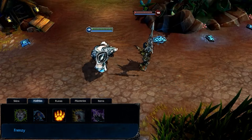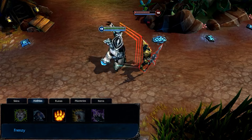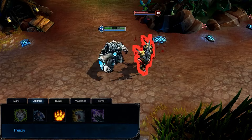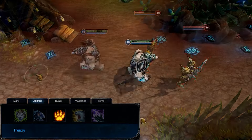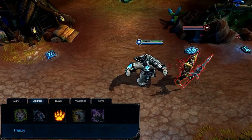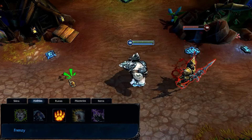Frenzy passively grants Volibear a stacking attack speed buff with every basic attack he makes. Upon reaching max stacks, Volibear may activate Frenzy to damage a single enemy target based on his bonus health. This ability deals bonus damage against injured targets. I take Frenzy at level 1 and max it immediately.